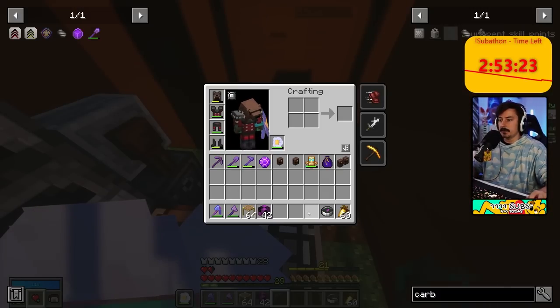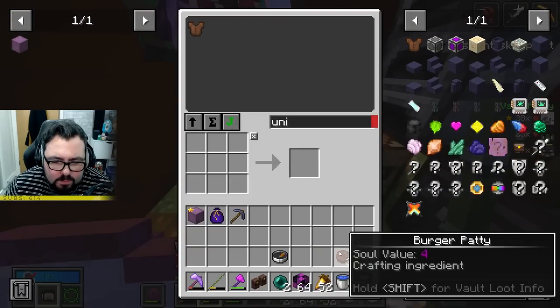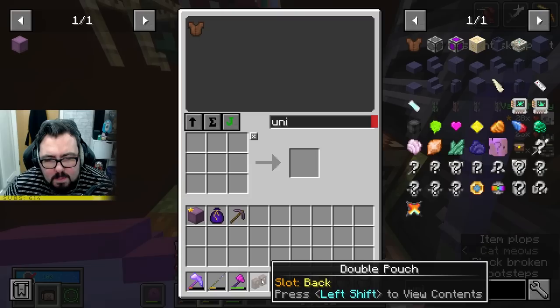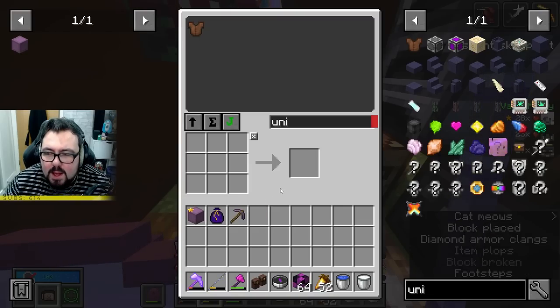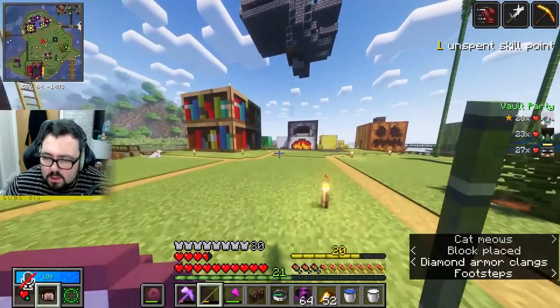And then you can just shift-click the pouch back. This won't lag the server out because usually what would lag the server out is this would be connected to a chest, and every tick it would search everything in that chest. So if you put the pouch down, then the server is checking.